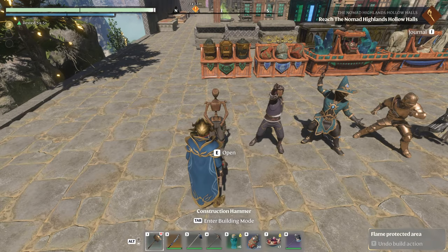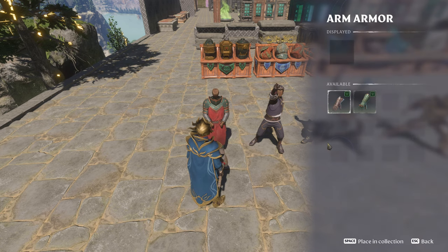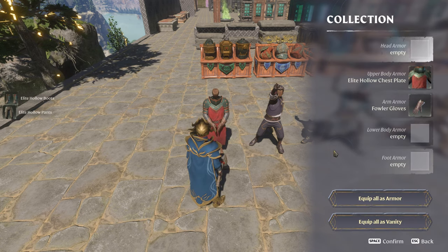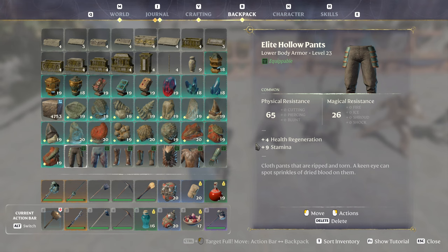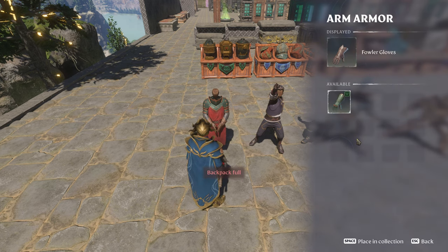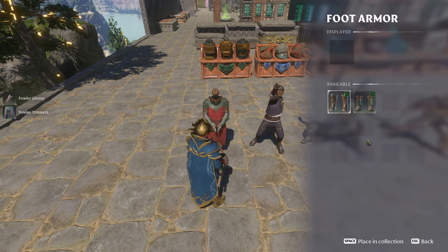Let me show you the Hollow Boots — Stam and Health Regen, very nice. Personally I would like to see 4 Health Regen. Pants: 4 Health Regen, 9 Stam. This 9 Stam is not great — it should be 9 Stam Regen in my opinion. But 4 Health Regen is very nice. The one set I run with is 2 Health Regen and 90 Health — not a bad set.